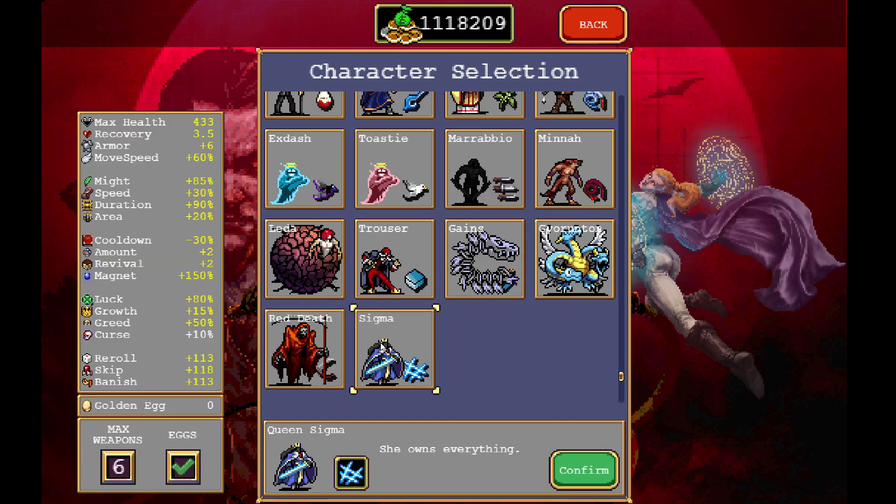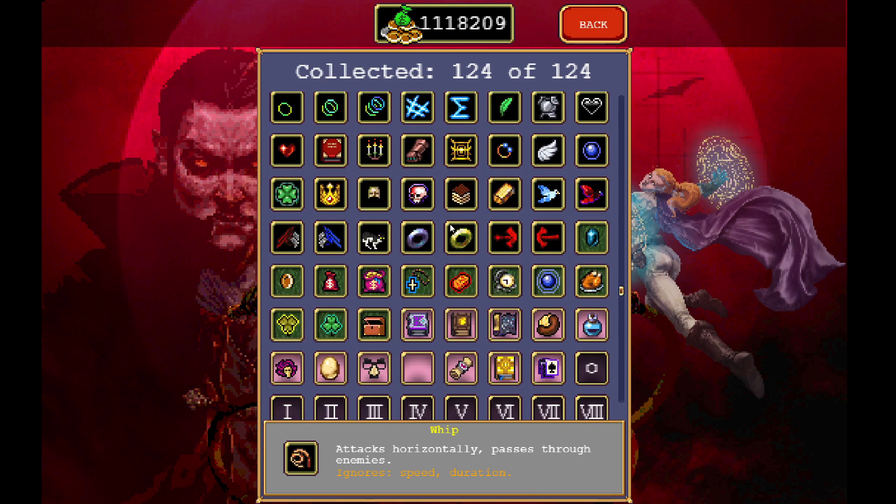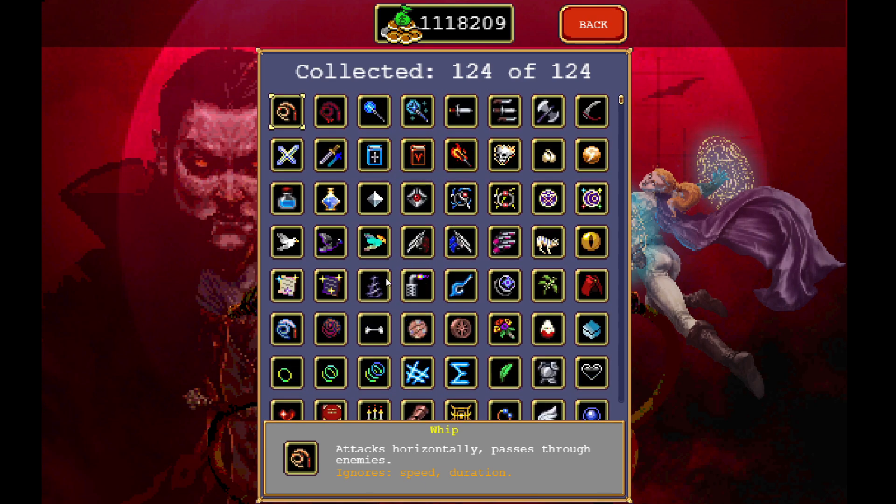To make this work, you are going to have to have Sigma unlocked. You get her by completing your collection, so in the collection menu, you have to have 1.24 out of 1.24 to complete her. If you're missing anything, I might have a guide for it up on my channel — otherwise ask in the comment section and I will see what I can do.